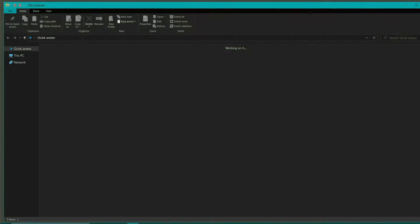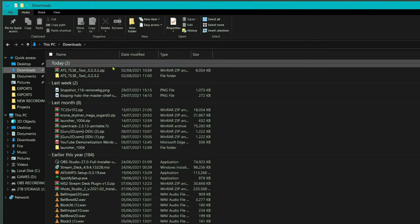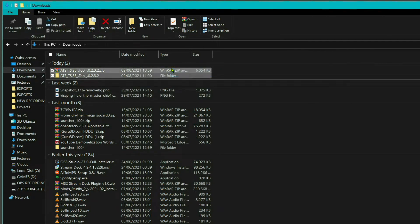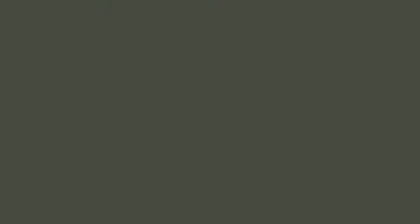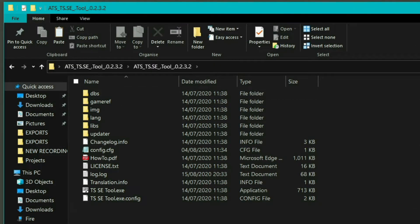Once that's downloaded, we're going to come across to File Explorer. Open that up, come across to Downloads — there we can see our tool. You want to extract this by right-clicking it and extracting it to its own folder. Then right-click, cut, and paste it onto the desktop. If we open this up and go inside the tool, this is what it looks like inside — you should have this.